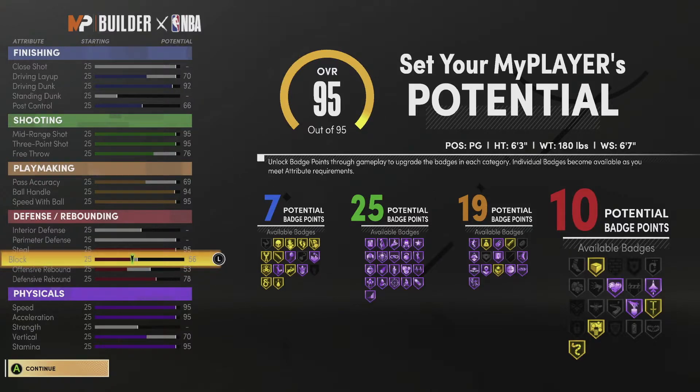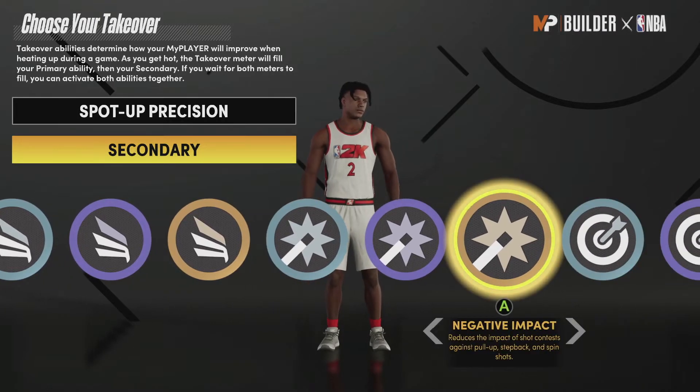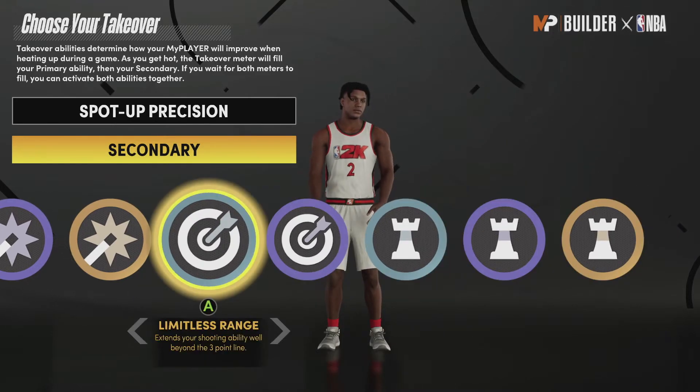So it's basically 7-2-5-19-10. You do not get as many good defensive badges, but you can use this build on the stage since you'll be running with a lockdown on your team — they'll guard ball, not you. This build is insane on offense. You get a 95 speed so those demigod builds will get cooked trying to guard you. For takeovers, I would go with Spot-Up Precision, or you can go with ankle-breaking shots or finishing moves.